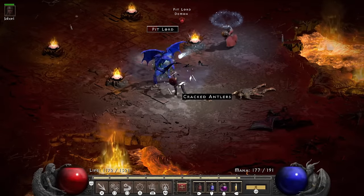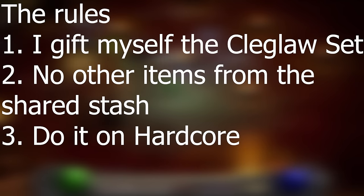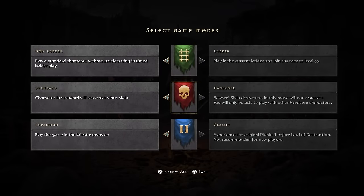So the rules for this challenge run are: 1) I give myself the Claygloss set, 2) no other items can come from the shared stash, 3) it has to be done in hardcore, 4) I have to beat Baal in hell and become a guardian. So let's get this show on the road.